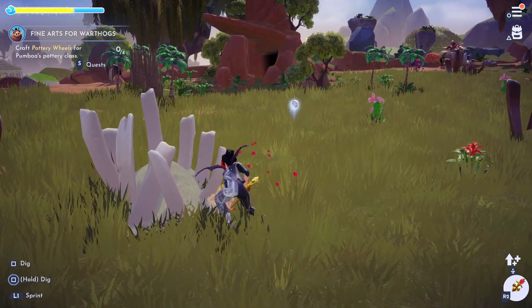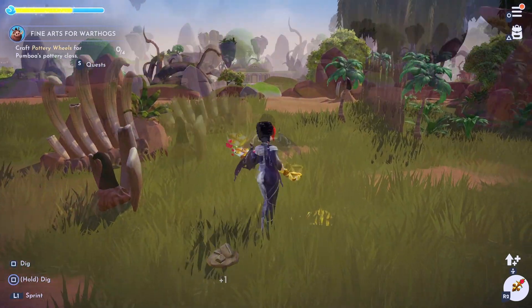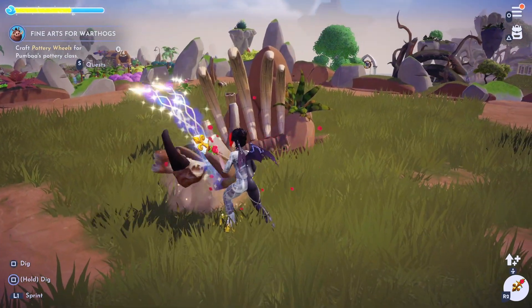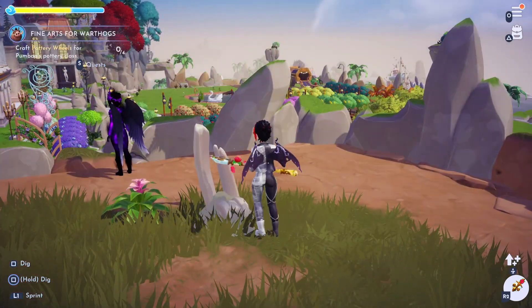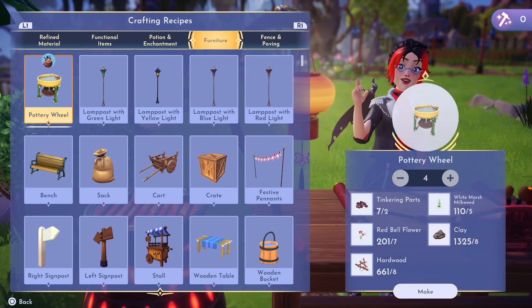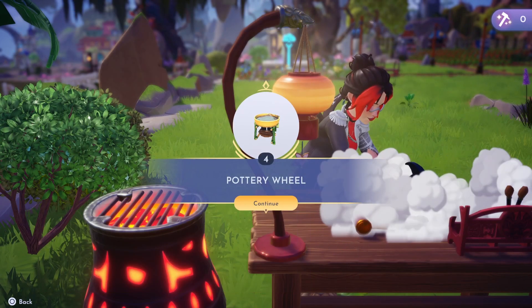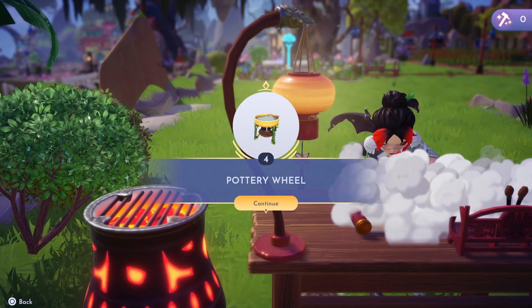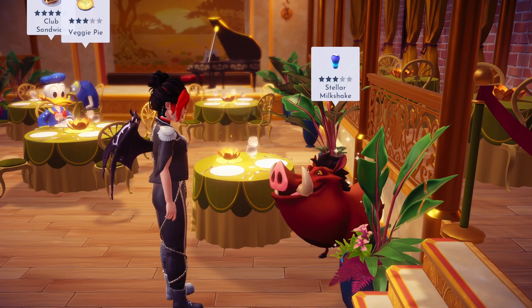And lastly you will need eight pieces of clay which you can dig for in the Glade of Trust, Sunlit Plateau, or Forgotten Lands. I like to remove the large bones to get clay fast. Once we've collected all our materials we can head over to our crafting station to craft four pottery wheels. Make sure you have the pottery wheels in your bag, then head back over to Pumbaa to deliver them.